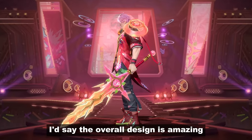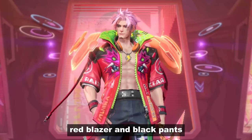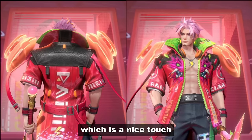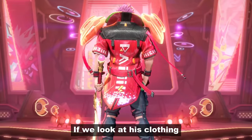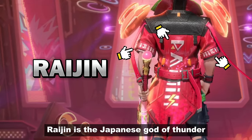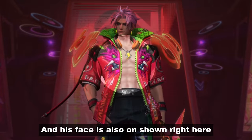I'd say the overall design is amazing. The colors are vibrant with his pink hair, red blazer, and black pants. He has pulsating speakers on his shoulders, which is a nice touch. If we look at his clothing, we can see the word Raijin written all over it. Raijin is the Japanese god of thunder, lightning, and storm, and his face is also shown right here.